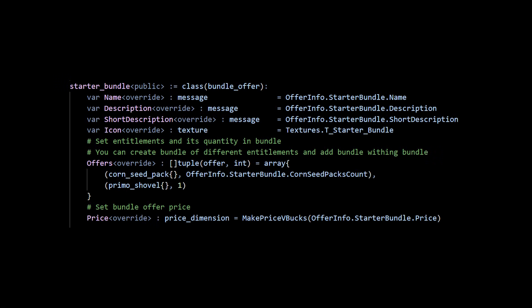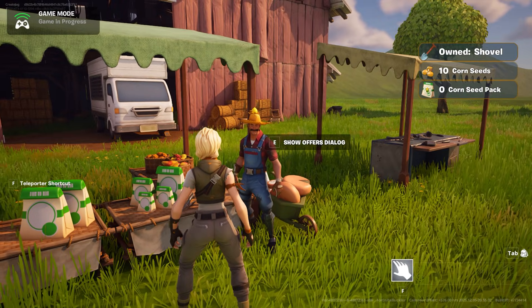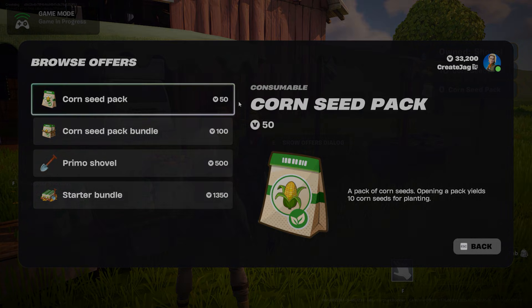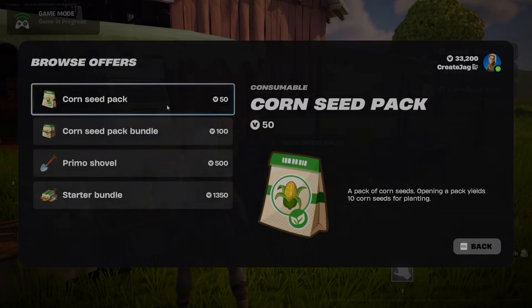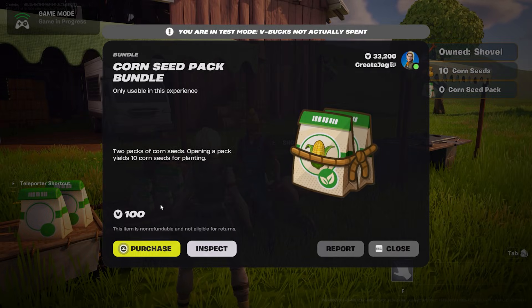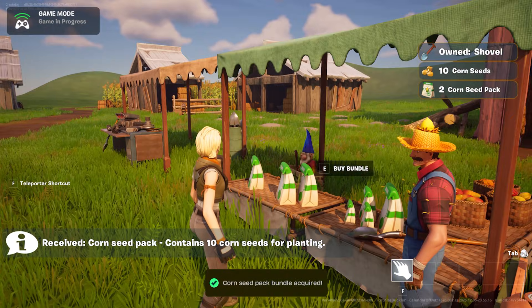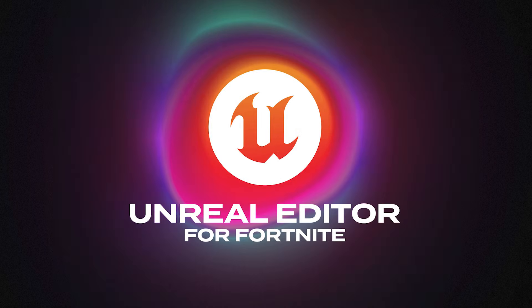Rather than just relying on the 3D space to display these offers, we can interact with the farmer and use Show Offer Dialog to bring up a menu with all four offers. If you want something more thematic, you could also make your own custom shop screen from scratch. And if you want more options and ideas, go check out the In-Island Transactions feature example and our documentation for yourself. We look forward to seeing what you create with the new In-Island Transactions system.